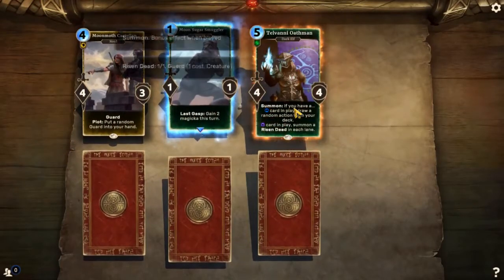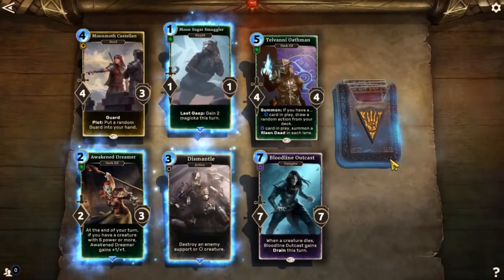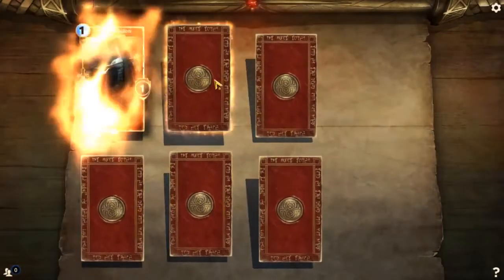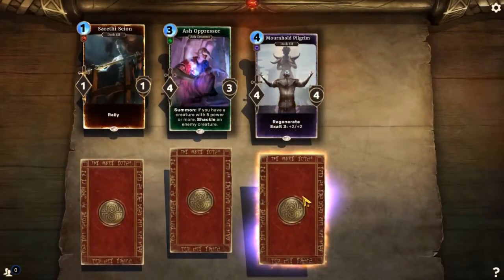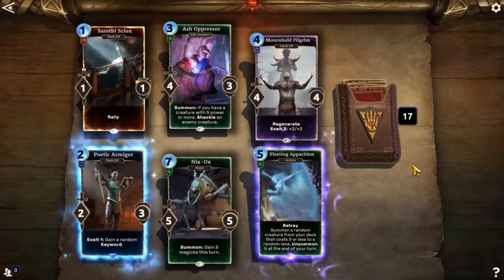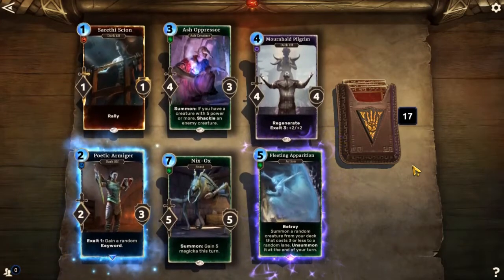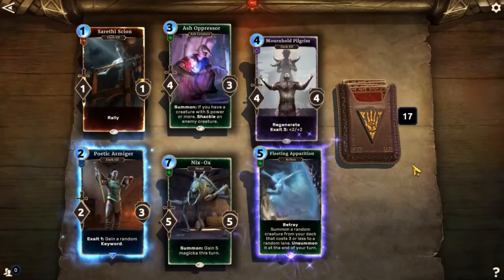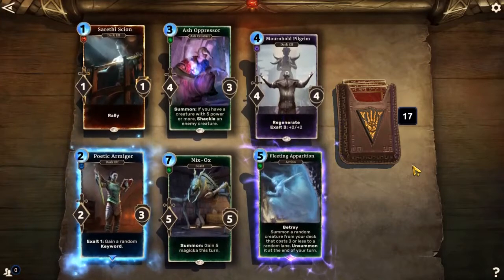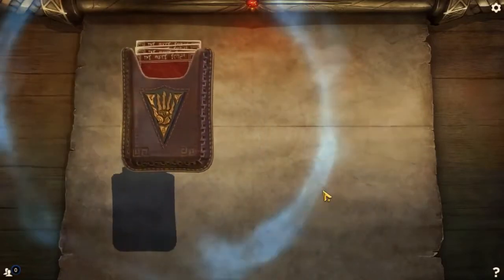Moon Moth Castlon, Moonsugar Smuggler, Telvani Oathman, Bloodline Outcast again, Dismantle, Awakened Dreamer — not too impressed. Surethy Scion, Ash Oppressor, Mournhold Pilgrim, Fleeting Apparition, Nyx Ox, Poetic Armager. Fleeting Apparition: summon a random creature from your deck that costs 3 or less to a random lane, unsummoned at the end of your turn. So I guess it puts it into your hands — but it's gonna cost 3 or less, so that's disappointing. Better than nothing, right?